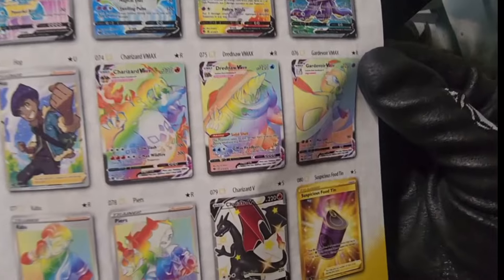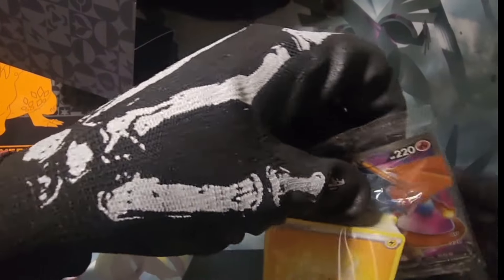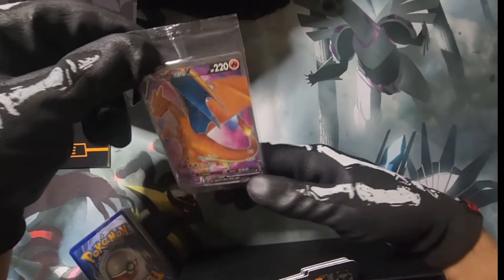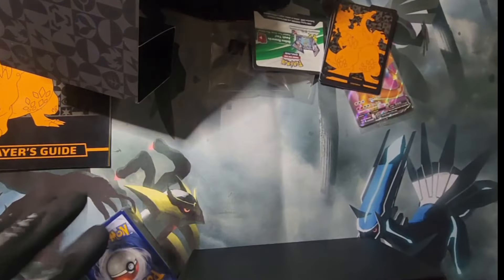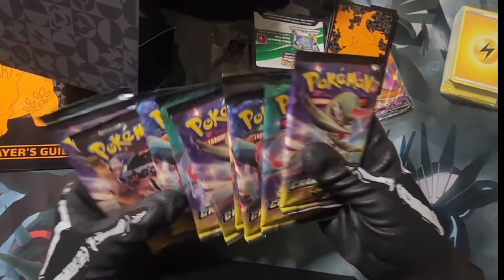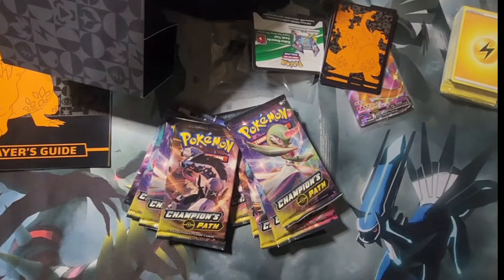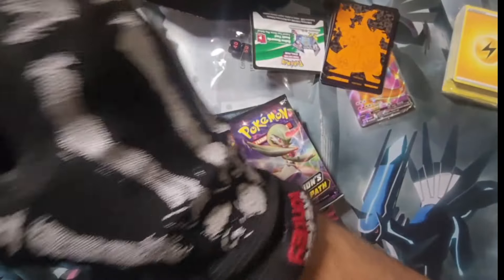There we go, those are the chases — we will take that. That V-Max Charizard, let's see what we got in the box. Got the rule book here, we got this Charizard V which comes in every single ETB — pretty cool looking, nice way to start it. Bunch of energies there, and 10 Champions Path booster packs, and these cool sleeves as well.